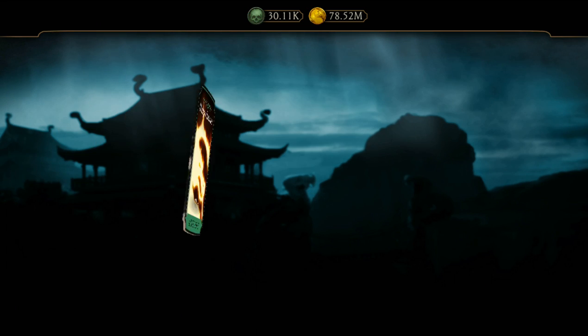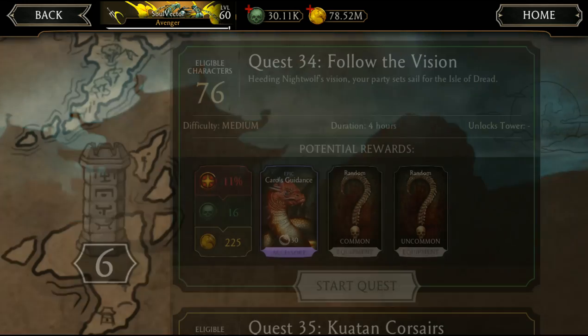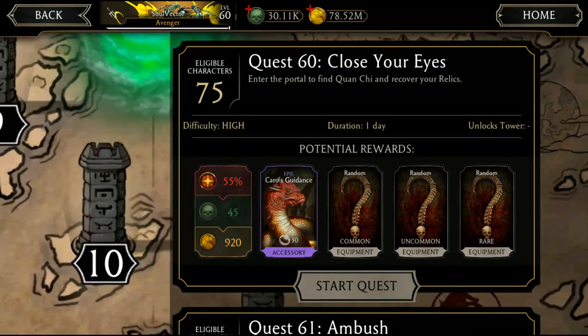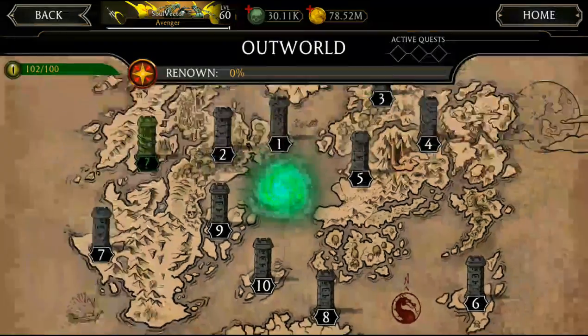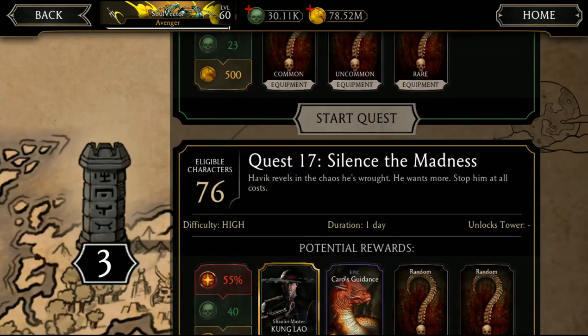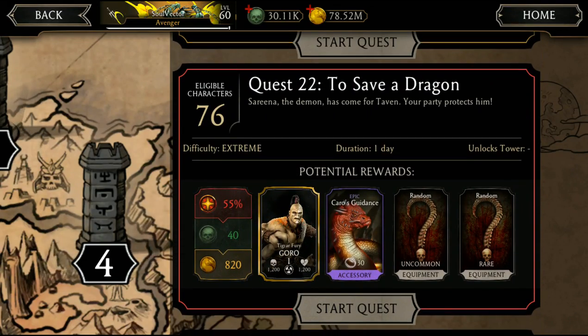It's a bit hard to get Reptile's Eye from 8-hour and 4-hour quests. You can get Reptile's Eye from 1-hour quests but the chances are about 70-30. For 8-hour quests it's about 20 percent — 80 percent of the time you won't get any. Always try for the 12-hour and 24-hour quests. Go for quest number 60 and quest number 64, quest number 17, and quest number 22 — 'Save a Dragon' — which is also good.